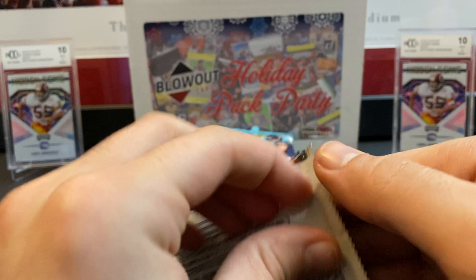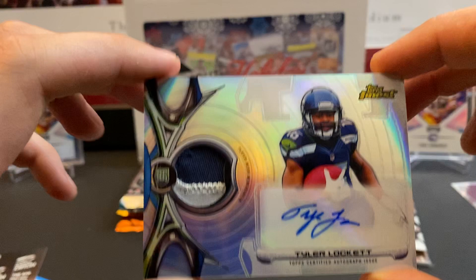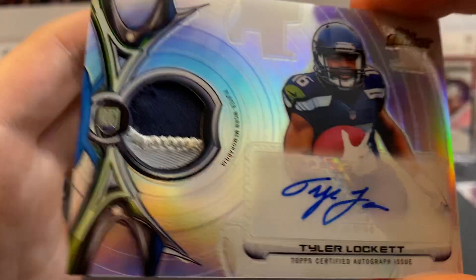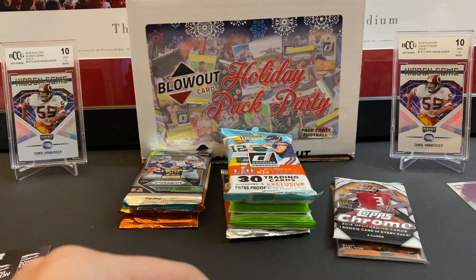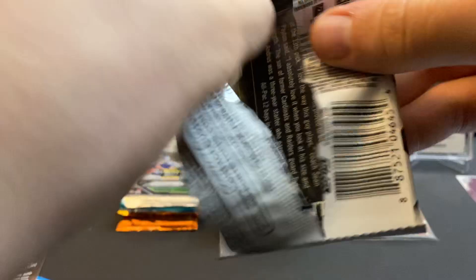Topps Finest Hobby — I really like Topps Finest. We got an autograph — look at that — Tyler Lockett! A nice chunky piece of patch autograph there, two color. Finest was always one of my favorites. Tyler Lockett's still in the league and still playing really well. And Amir Abdullah — I was so high on this guy coming out of college and he just did not do much of anything. Pretty disappointing.